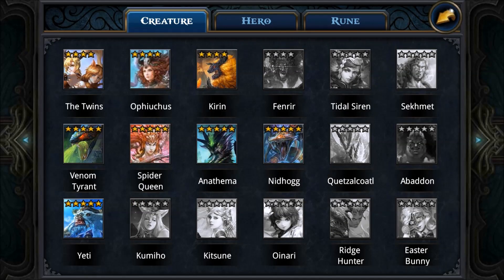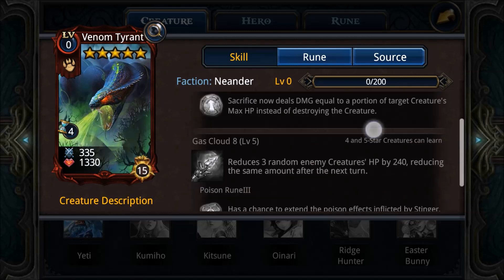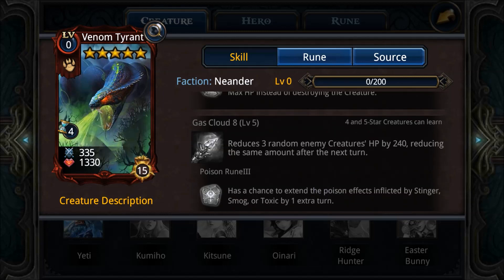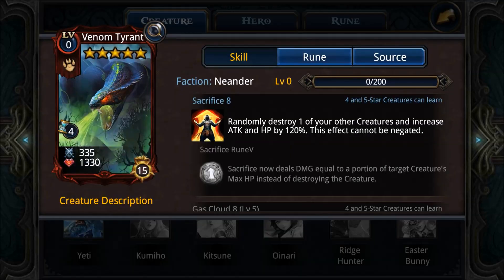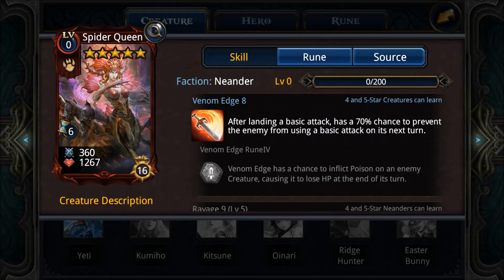Next up is Defend Tyran, a mid-tier creature. Sacrifice 8 and Gas Cloud 8 are really powerful abilities, especially with the Gas Cloud buff from a few months ago. Sacrifice 8 is just good, though most people nowadays melt Sacrifice 8 onto Graboids or something better, so you might consider doing that.